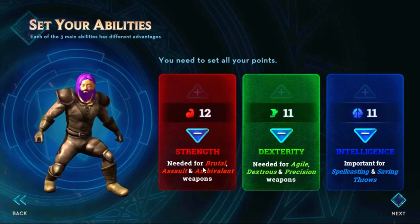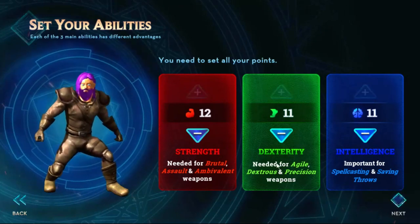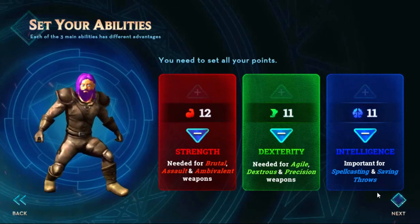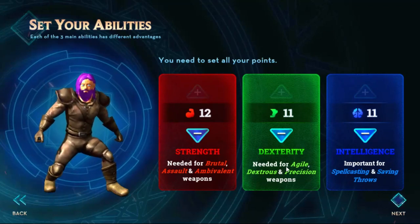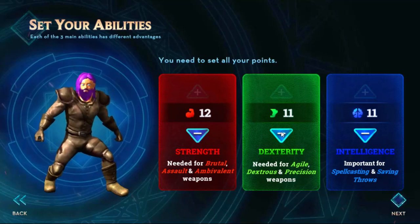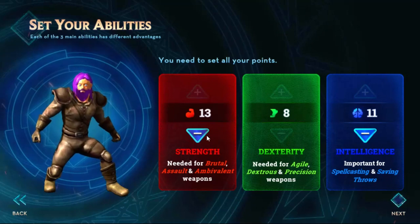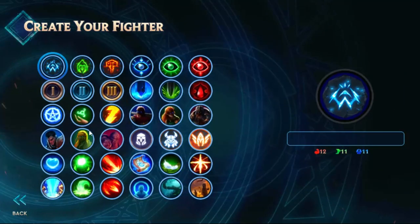Strength is needed for Brutal Assault and Ambivalent Weapon. Dexterity for Agile, Dexterous, and Precision Weapons. Intelligence for Spellcasting and Saving Throws. I think I'm gonna go a little bit under for Dexterity and then go up one more. Actually I can do 11, yeah, that works for me.